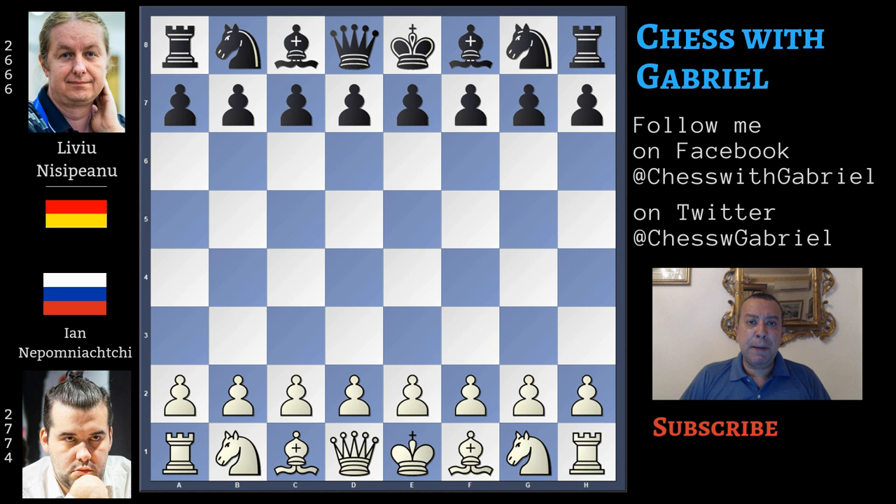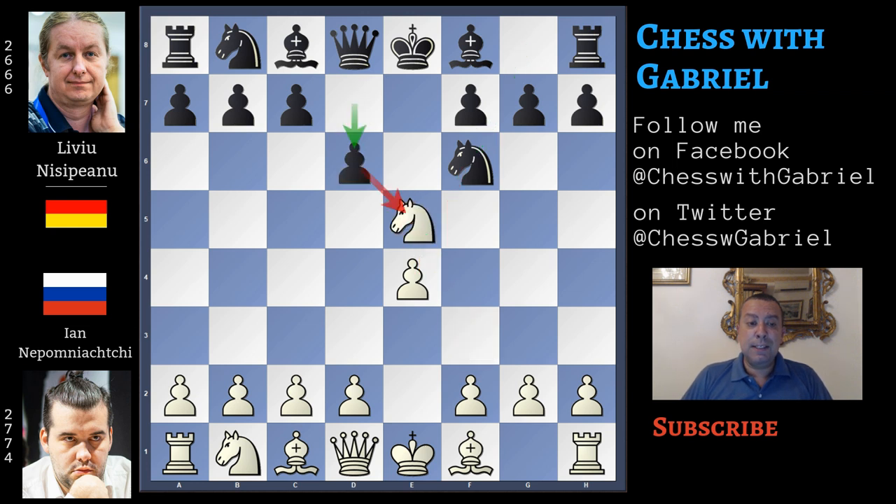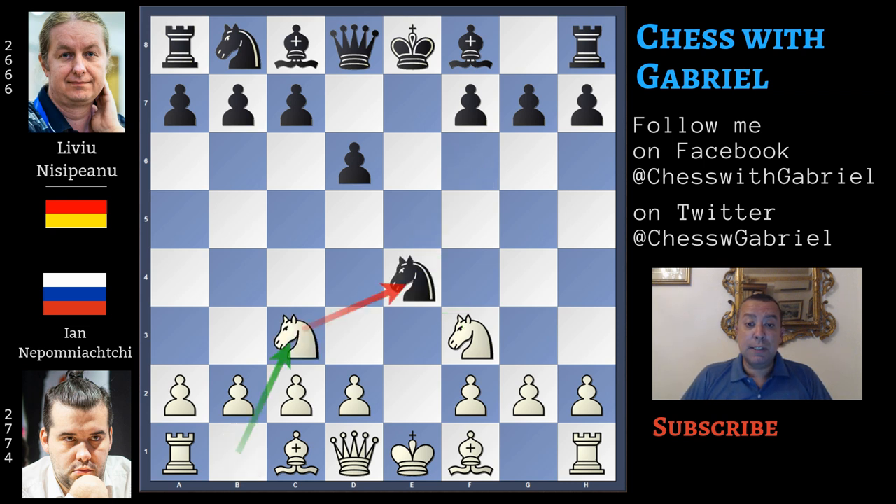Nisipeanu will play the Petrov using an idea that is good to know and understand. Nepomniachtchi with the white pieces opens with d4 and Nisipeanu answers with e5. Knight to f3, knight to f6 — the Petrov Defense. Knight captures and d6, the knight moves back to f3, knight captures on e4, and here comes knight to c3. This is a modern way to fight the Petrov.